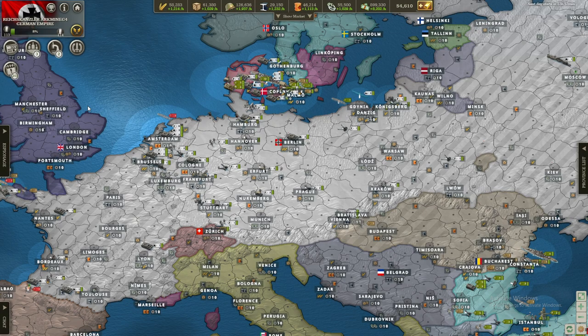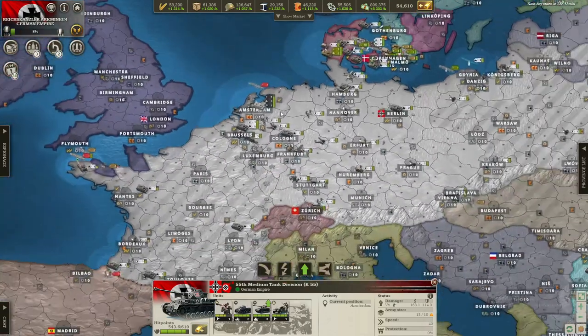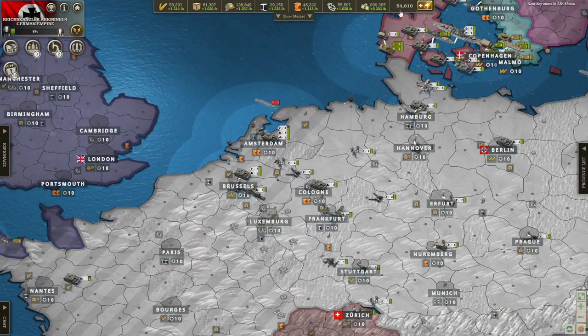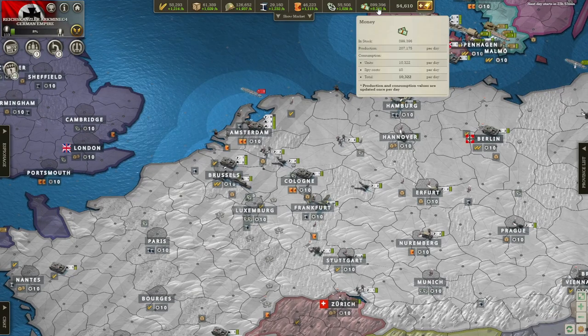Welcome back to episode 8 of the Germany let's play. Yesterday we attacked the Netherlands, and today we've fully annexed them without a problem. This has definitely boosted our economy a lot — we're at 8,200 per hour and 207,000 total, which is pretty insane.